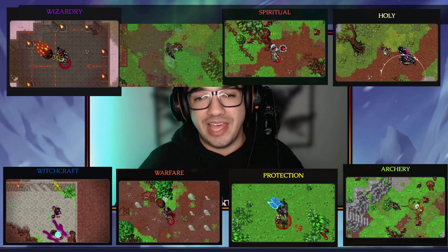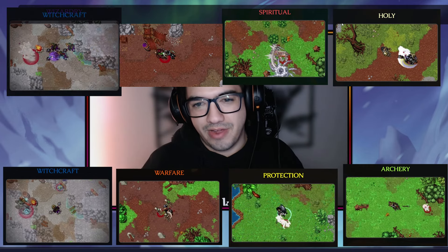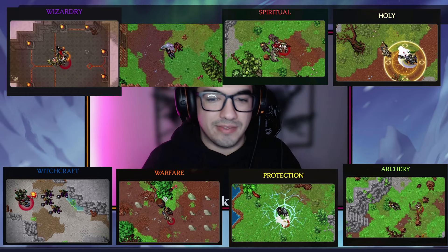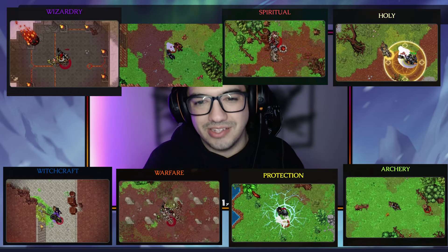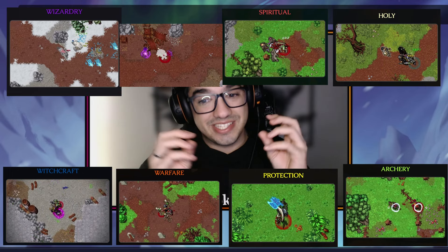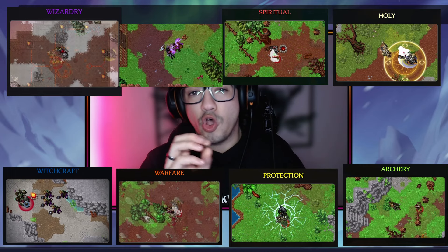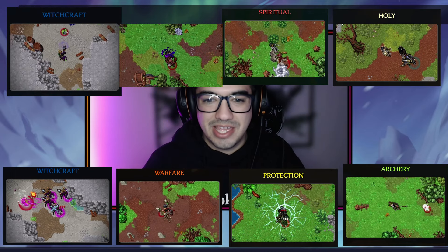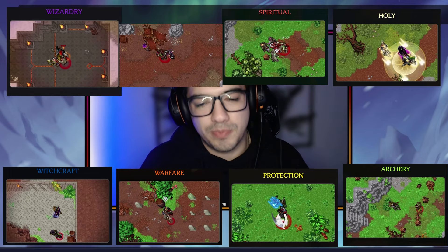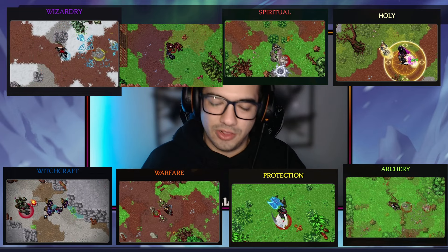Each archetype has its own level and skill tree. As you gain experience, it is distributed among your active archetypes. This affects your effective level, which influences your skills and the equipment you can use. Choosing the right combination of archetypes is a strategic decision — each combination creates a unique class with its own strengths and weaknesses. The possibilities are vast; in fact, it's 56 possible combinations, so in theory we have 56 classes at launch.